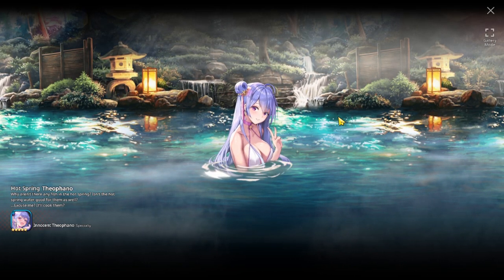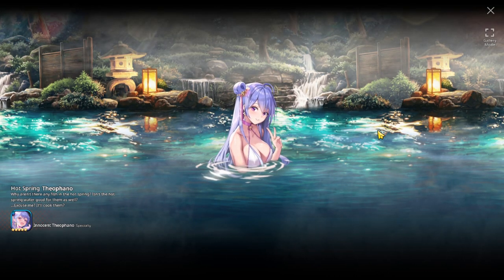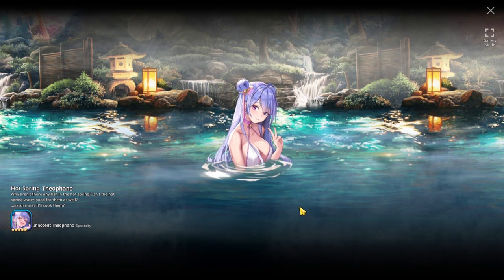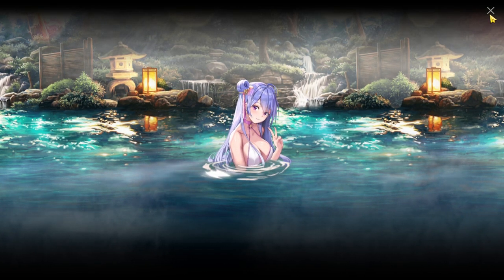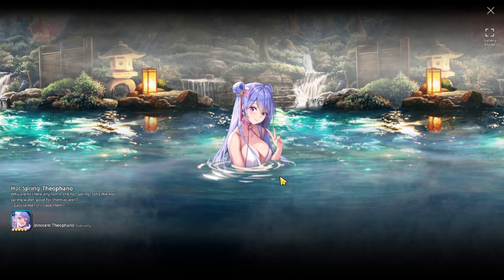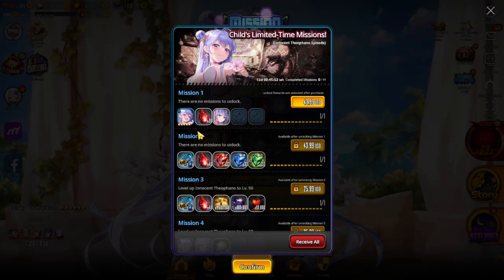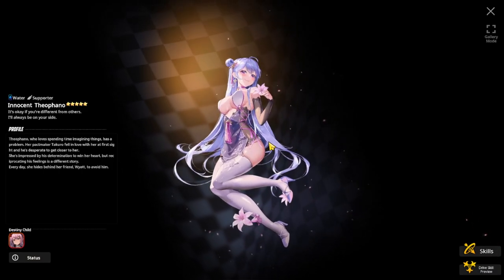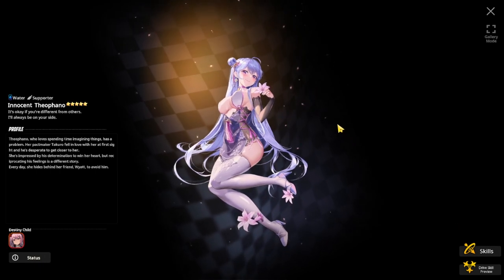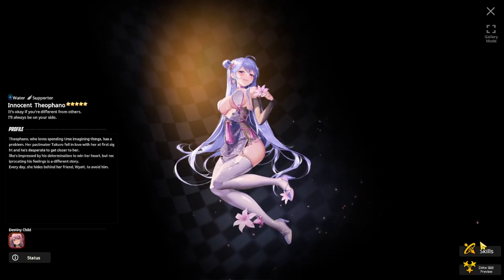Before we dive into her skill set, here is her hot spring costume — Hot Spring Theofano — looking amazing in the hot spring realm. There she is as Innocent Theofano in the hot spring costume, and in the E-class portrait looking beautiful. She is a water type supporter.